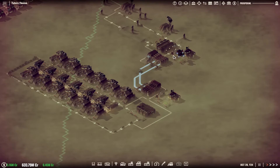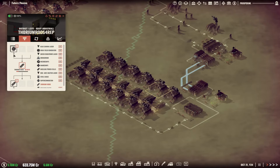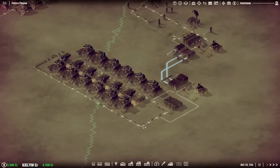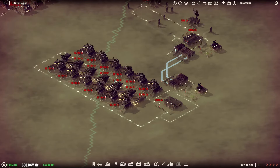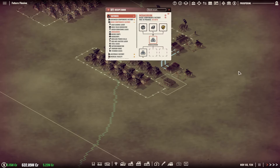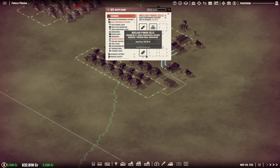Since we have 36 extra thorium a month, and these use two a month, that means there are 18 thorium rod makers. That's a lot. We have a lot of thorium rod makers, which is glorious. So we have a metric ton of thorium rod makers, and that means we would be able to literally have 18 of these a month. That's a good goal to have.